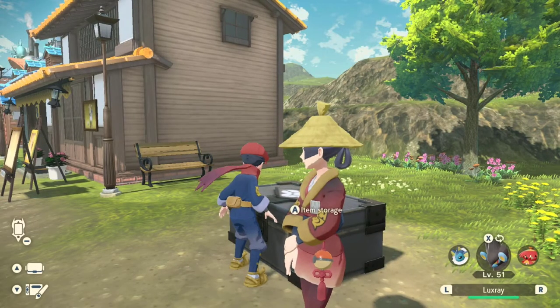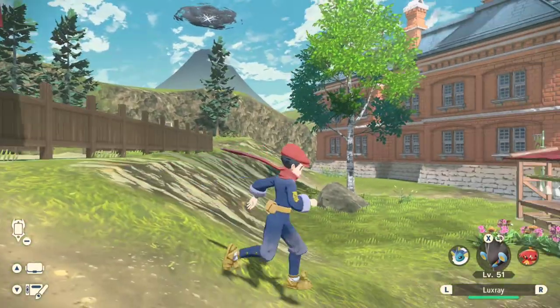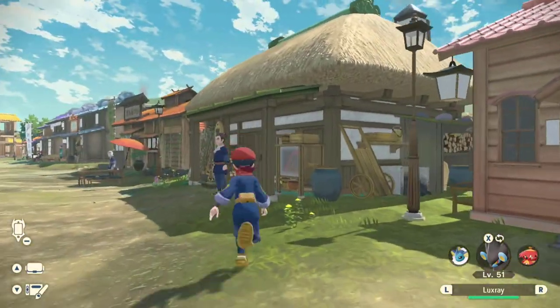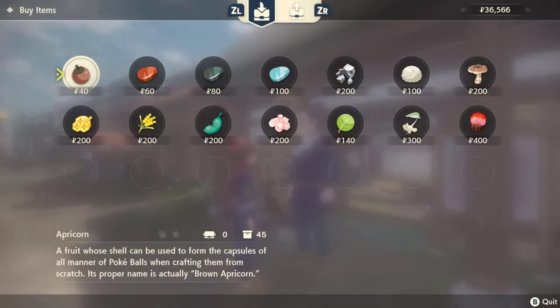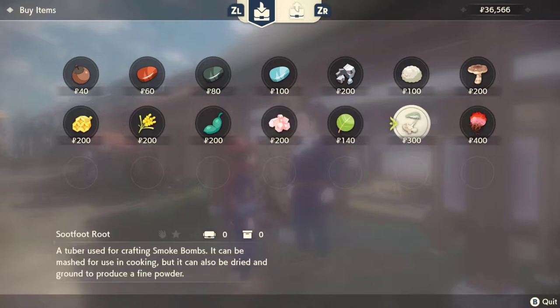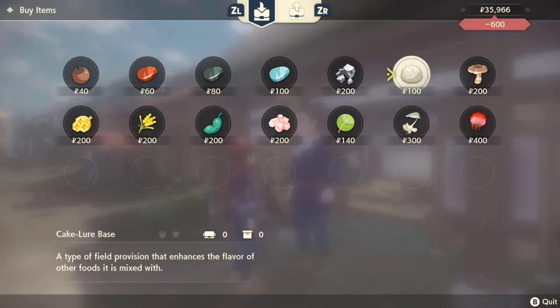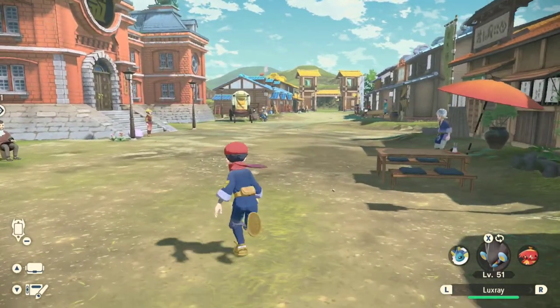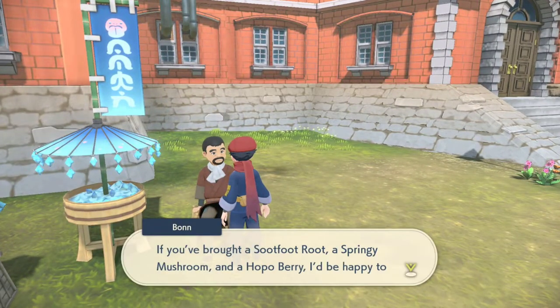They're really not too hard to find, but I would recommend going over to the ingredients item vendor and just buying those crafting materials. It's really not hard to buy these crafting materials and he should have them available for you. You can see there's springy mushrooms — if you're far enough to get this request, then you definitely can get the springy mushrooms from him, and you should be able to get the soot foot root as well because it becomes available once you get to the Cobalt Coastlands. You may also be able to get the hoppo berry from the Ginkgo Guild, so I'd recommend checking the Ginkgo Guild salesperson as well just in case.